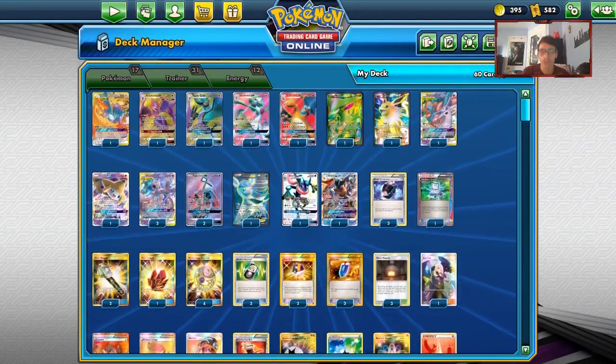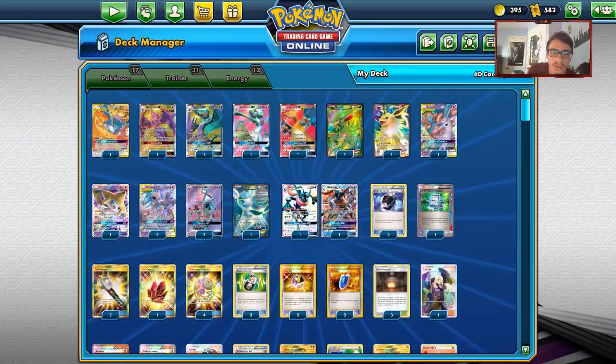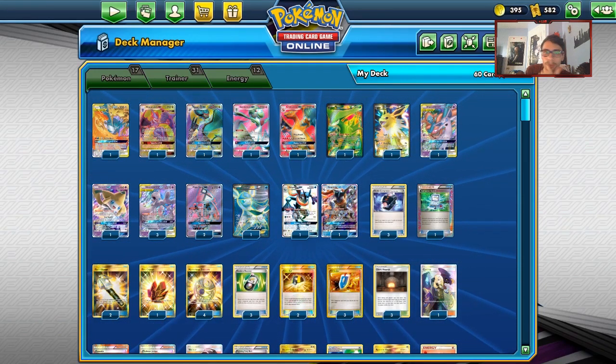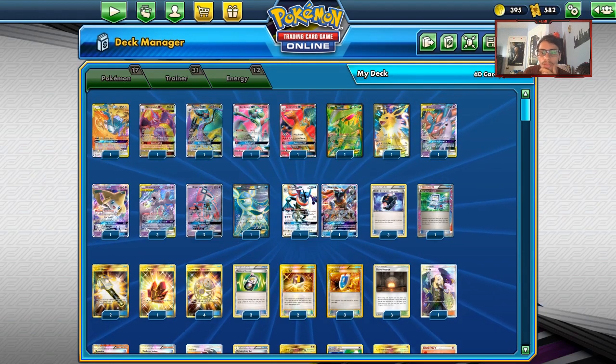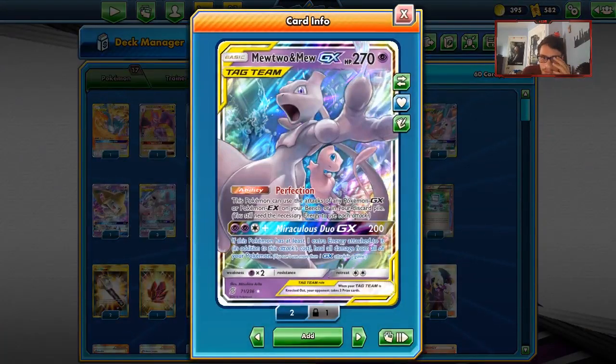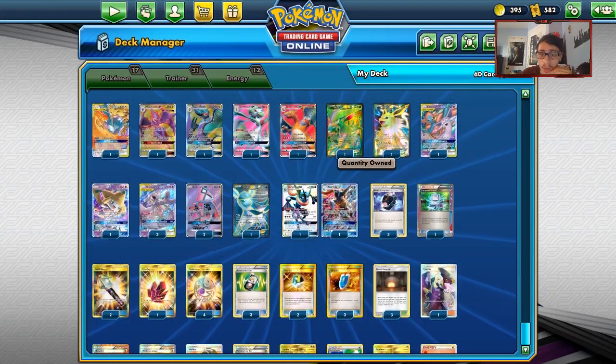That's it for the Pokemon — there are obviously tons of other options. Other things I was considering were Tauros GX, and you can still play Solgaleo GX with Turbo Strike if you want. There's a billion different options for Mewtwo, that's the fun thing. I'm probably going to revisit this archetype, maybe with Mega Rayquaza.